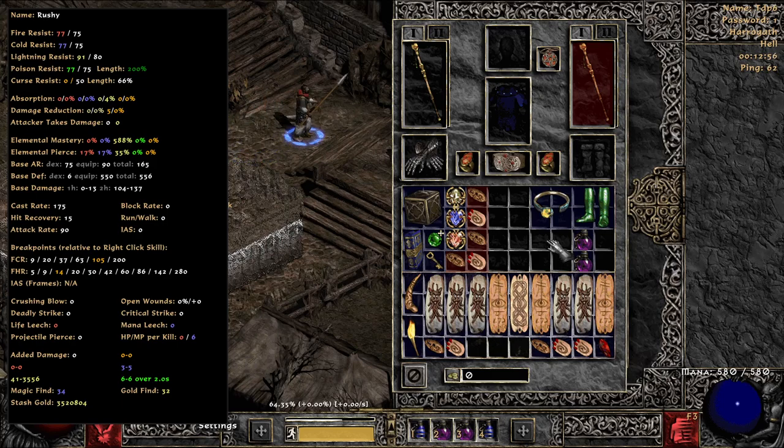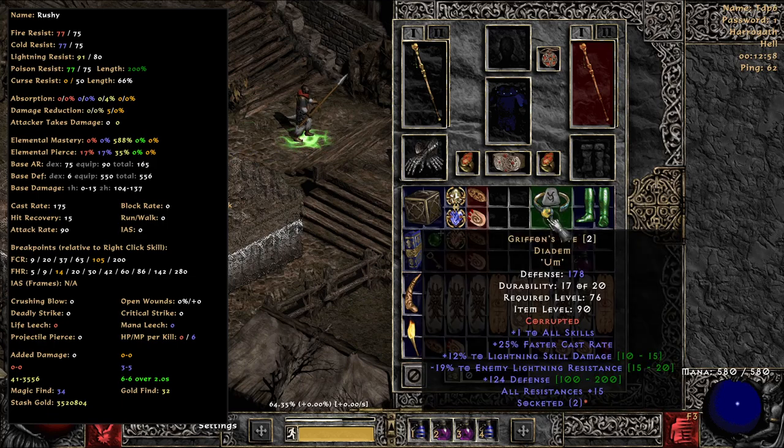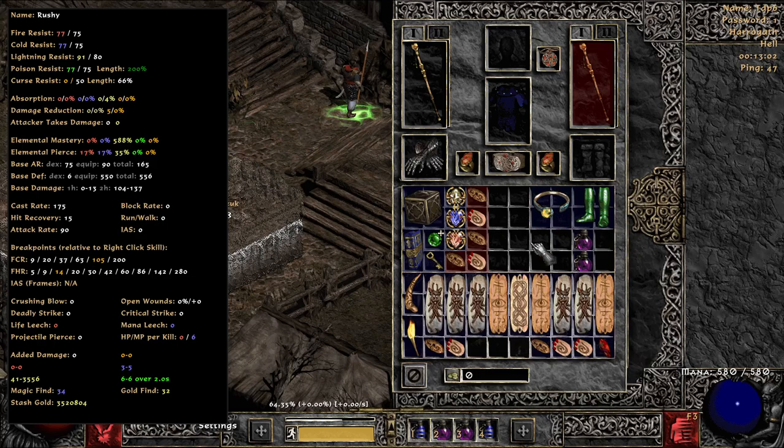Just kind of showing here, it's under the cast rate because I have the Griffins off — I didn't find a 5-facet before everything kind of died down. I only have one, and so if I stick that on, it'll obviously make it 200 FCR. But I just wanted to show my resistance being at 77 and 91 for Lightning, so well over cap. If anyone has questions on this build, that is always the hardest part, and it played out pretty well this season.